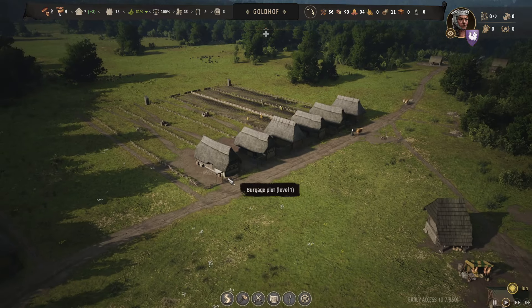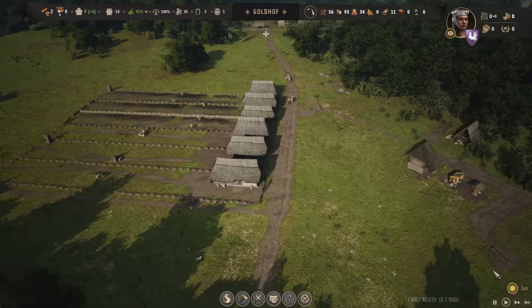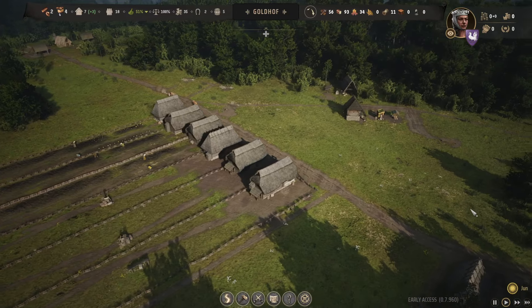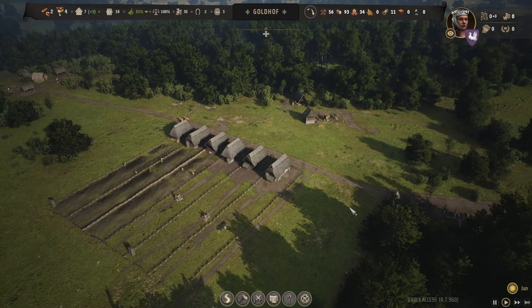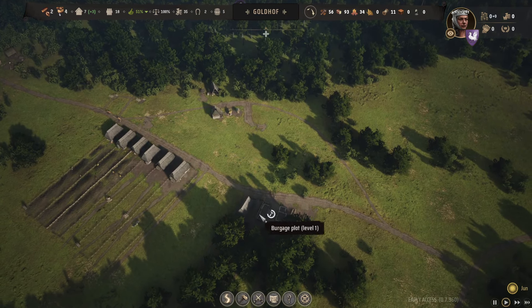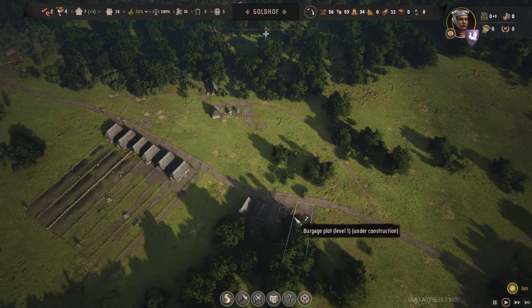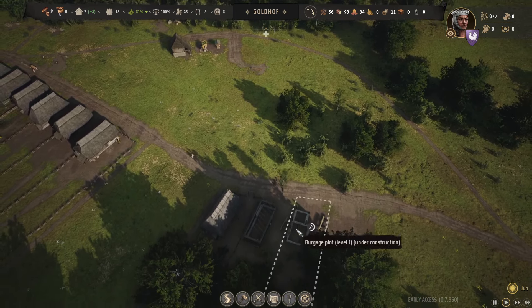Those six houses are all inhabited now and we have an additional family that came to us. This is very good. And here are some more houses — four of them are just being built. This is nice.